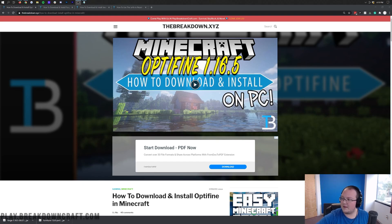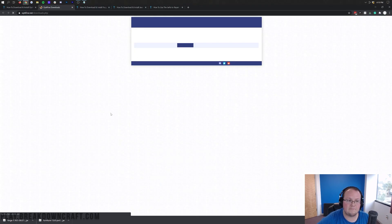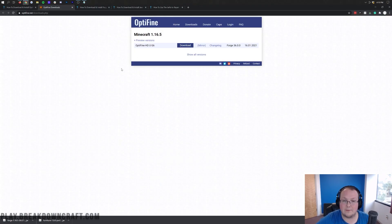To download Optifine, go to the second link down below — that's our in-depth guide to getting Optifine without Forge. From there, go to Optifine's download page. Once you're there, make sure it says Minecraft 1.16.5 at the top. If it does, come to the first option here and click on the Mirror button.